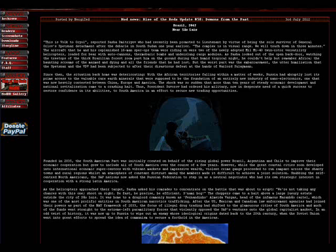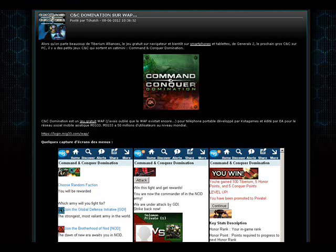SWR Productions has shared some new information on what's coming for Rise of the Reds version 2.0. There's a full list of changes, new and improved stuff, and a little lore on one of the new GLA generals. You can check out the full post and grab this mod for yourself now. And another interesting item the guys at C&C Saga discovered: there's a C&C for your mobile phone — well, in Asia. Command & Conquer Dominations is developed by Kota Games and published by EA for the Asian mobile social network MiG-33. You can check out the post on their site now for yourself.